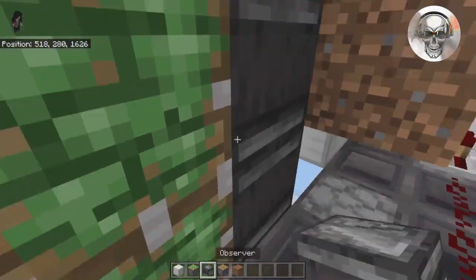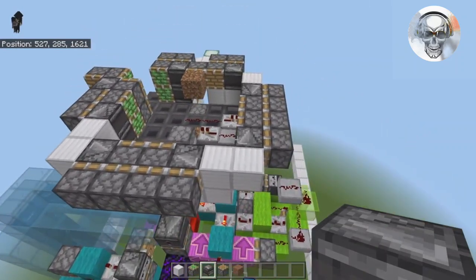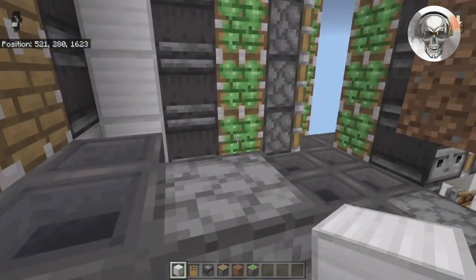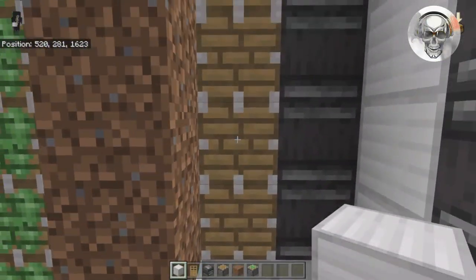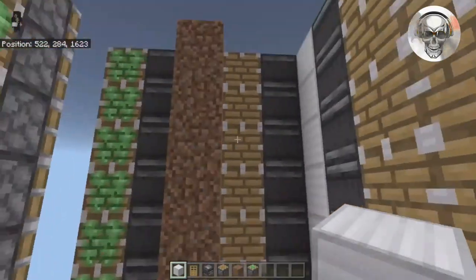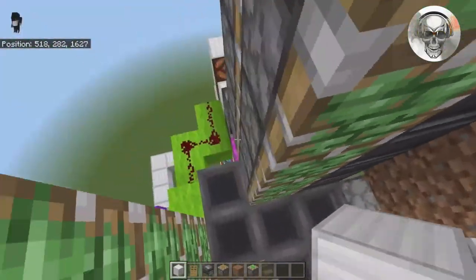Now your farm should be 10 blocks tall — nine blocks going all the way up from the second layer, so nine pistons from that second layer up. You needed to duplicate that nine times over.